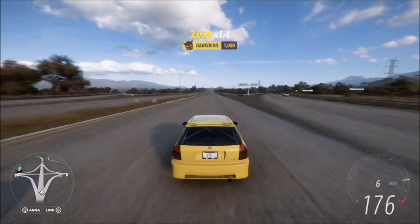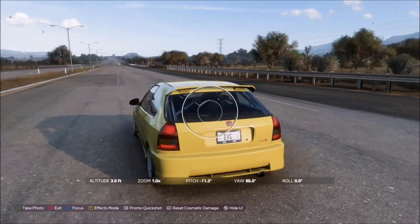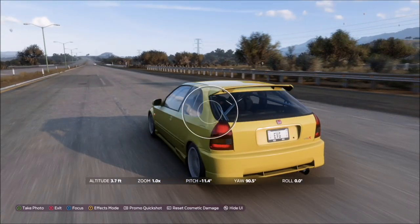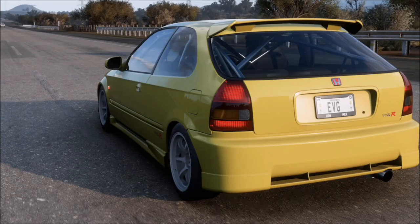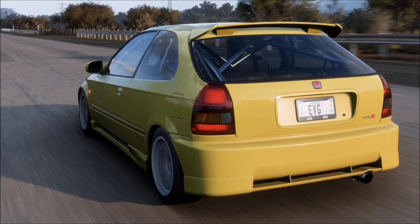The final challenge just wants you to take a photo. Simply hit up on the d-pad and then you can either hit A to take a proper photo, or hit the right bumper to take a Horizon Promo quick shot — and that will be the final challenge complete.